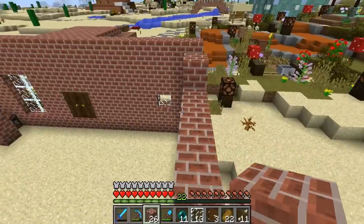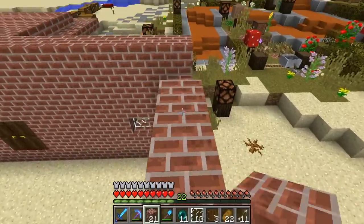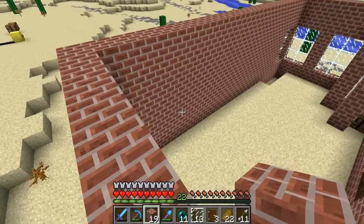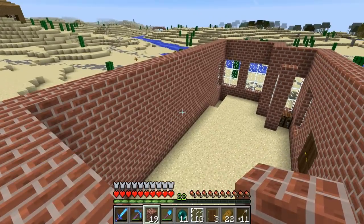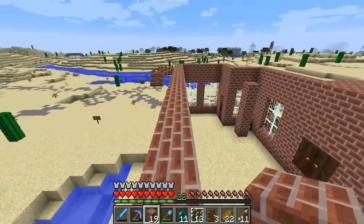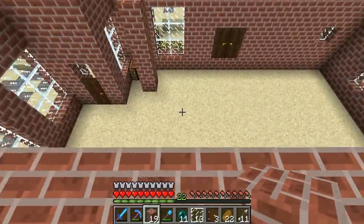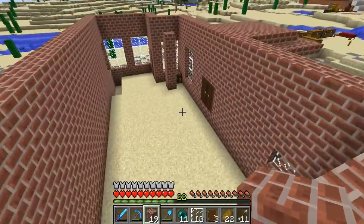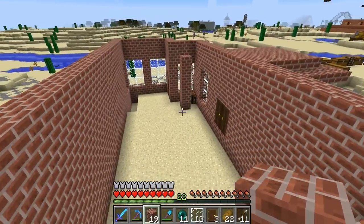We'll continue to build up this post office a little bit. I think this is looking like a good height here. I might add like a little window feature or something on this side. I think it's looking like a good height, and we're going to put in a floor of course. I'll be back once it's done.